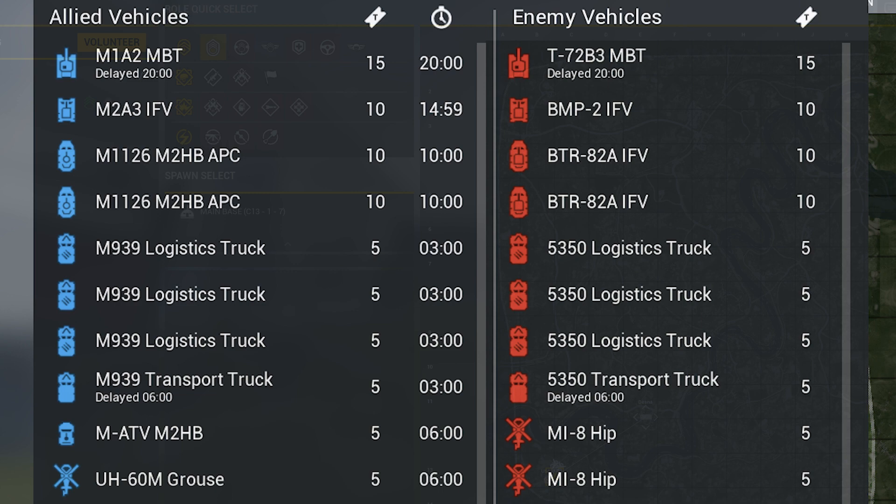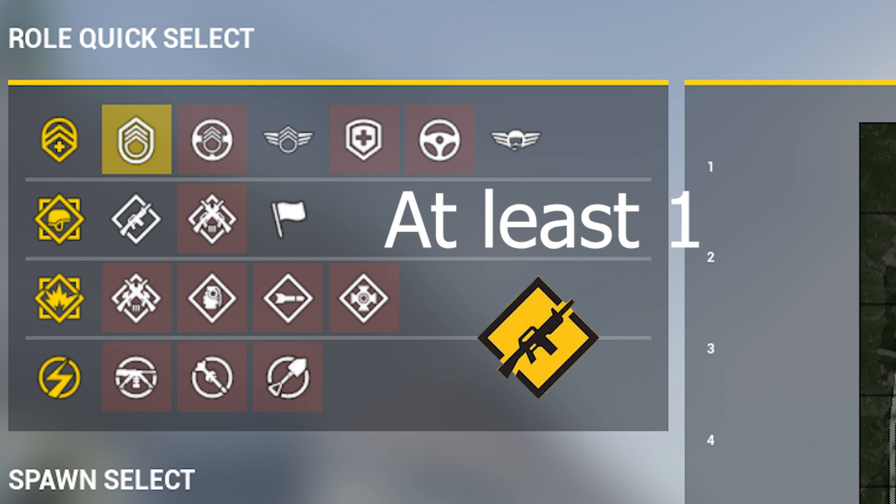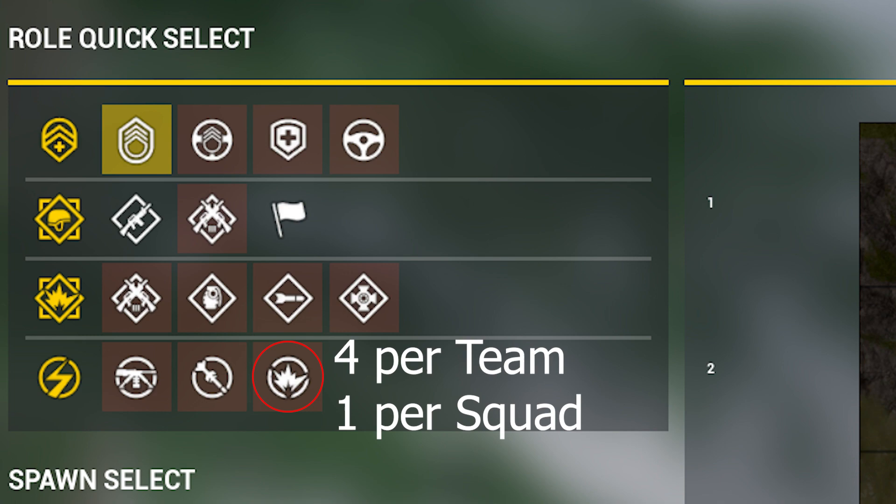Something to note is that you can have a maximum of three fire support kits within a squad, meaning if you have a marksman, automatic rifleman, and grenadier, no one besides those three will be able to grab a LAT kit. To fill out the rest of your squad, I like to have at least one rifleman for its ammo bag, and then the rest of the squad is free to choose what they want. Another note is that the three specialist kits — the machine gunner, heavy anti-tank, and combat engineer — are limited to two per team. It is best to spread these kits across your team, so if your squad ends up getting both, think about asking one of your squad members to change kits to allow another squad to benefit. The militia and insurgents get four sappers instead of two and are limited to one per squad.